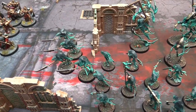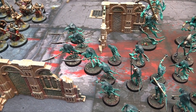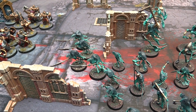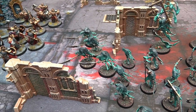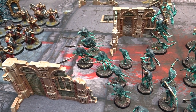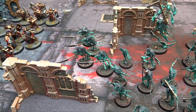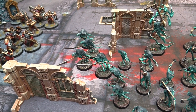Then over here we have the Glaive Wraith Stalkers — they're kind of an assassination unit. Their Drummer gives them the ability to fall back and still charge in the same turn. So you can fall back over a unit because you fly, and then go and charge somebody else afterwards. It's a good way of getting behind enemy lines and stabbing the guys you want to stab.